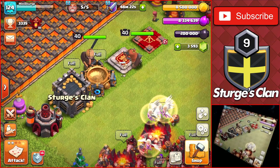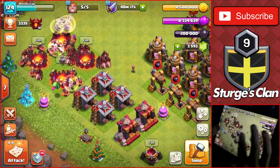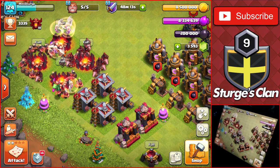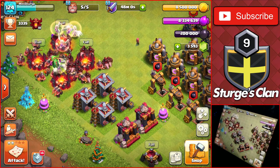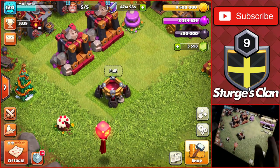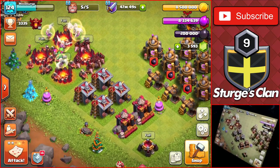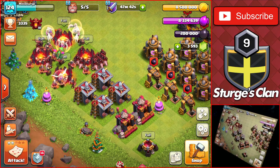Moving on to army buildings at the very bottom - we have the army camps, barracks, dark barracks, and dark spell factory. Upgrade these from top to bottom: start with army camps, then barracks, dark barracks, and end with the dark spell factory. Unless you're a big fan of the bat spell, upgrading the dark spell factory last isn't that big of a deal.